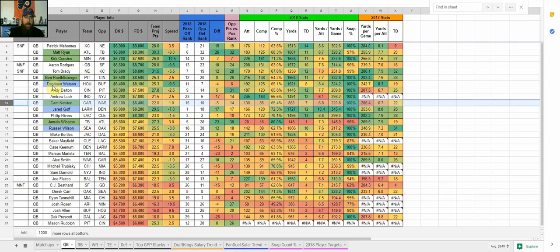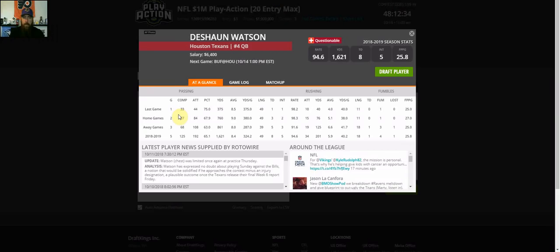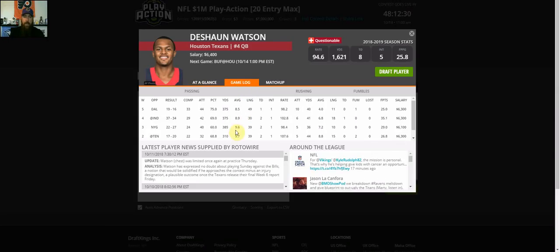For GPP, I'm looking at Deshaun Watson this week at $6,400 on DraftKings, $8,100 on FanDuel. The concerning things are it's a big spread, Lamar Miller is coming back, and they could lean on the run game. Also, Buffalo ranks sixth against quarterbacks in fantasy points allowed, and Watson hasn't been getting a lot of passing touchdowns. That's why he's a GPP play — but the upside is there. He's gotten the 300-yard bonus and 350-plus yards in three straight weeks, just not getting touchdowns, which are unpredictable. He's got Will Fuller, DeAndre Hopkins, and now Kiki Kute emerging as a rookie.